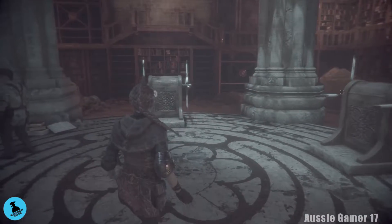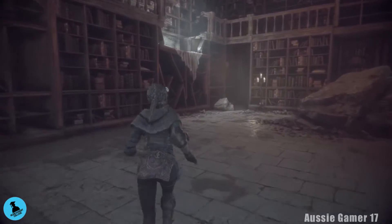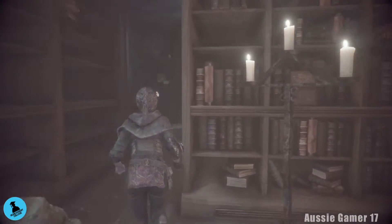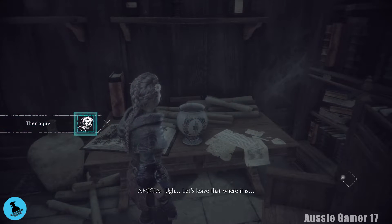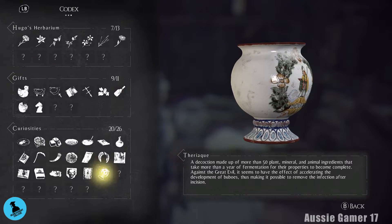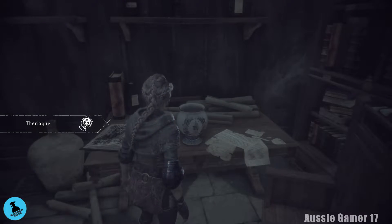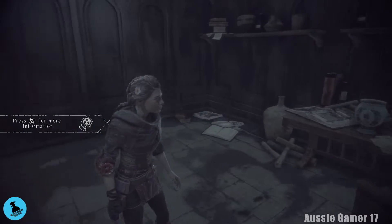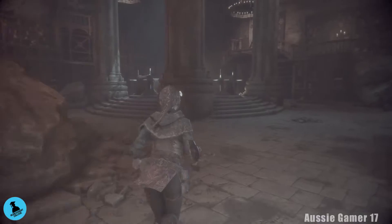Before we grab the book and do the puzzle, let's go grab the next collectible. Head down to the back left-hand corner — we need to get up there, but first head in here and get this collectible. I'm not even going to try and pronounce it, but it is curiosity number 20. While we're here we're going to grab a few more things. Now it's time for the puzzle.